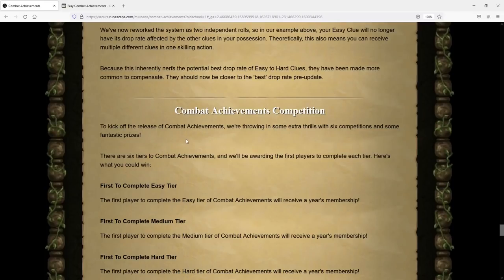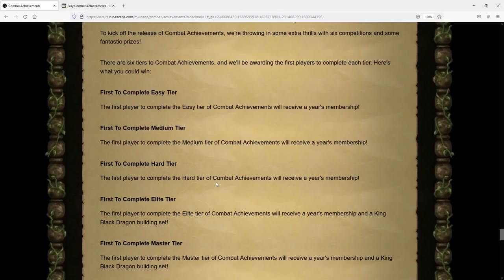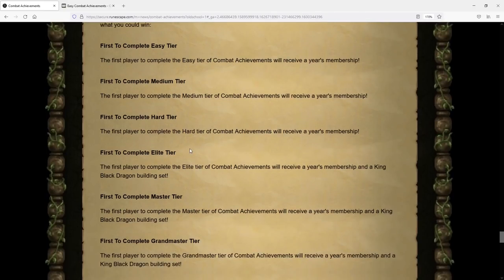There's also a Combat Achievements competition to kick off the release. The first player to complete the Easy, Medium, or Hard tier will receive a year's free membership. The first person to complete either the Master, Elite, or Grandmaster tier will also receive free membership plus a KBD building set.